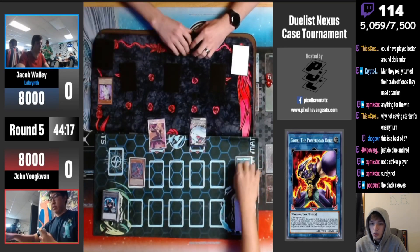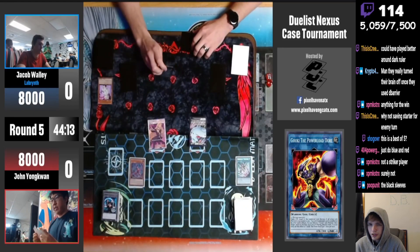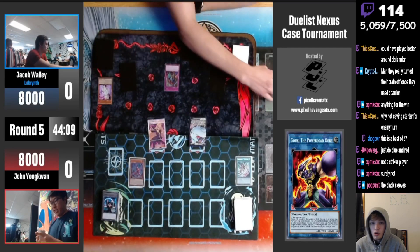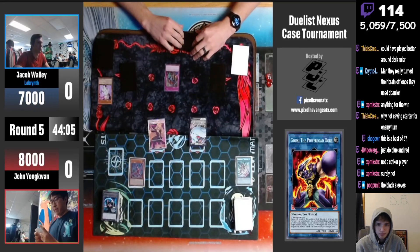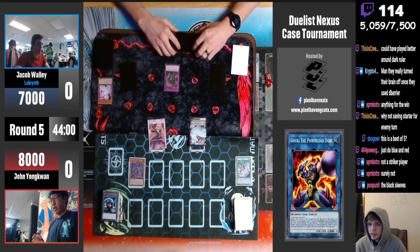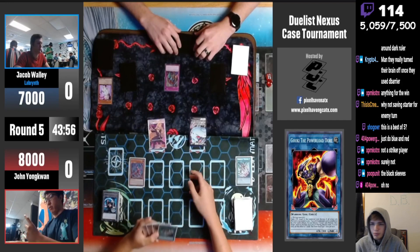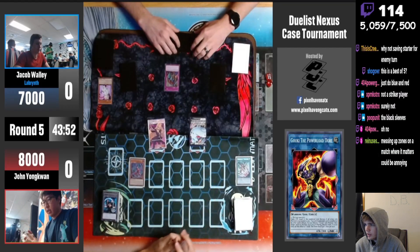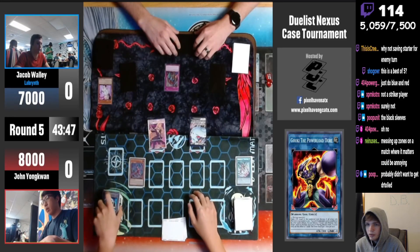They're gonna summon Fenrir, activate E-Tally, gets hit with Ash Blossom. Fenrir effect goes to search. The fact that it didn't lead with Fenrir — okay, they're gonna get hit with Skill Drain now on the Fenrir effect. Do they have Book of Moon to try to deal with that? Go battle phase, attack, Fenrir effect target Skill Drain, chain Book — no. They do have another Iterion in hand though. Messing up zones on a match where it matters could be annoying.